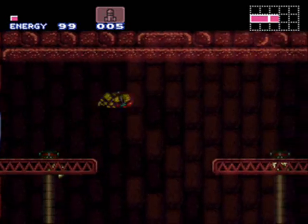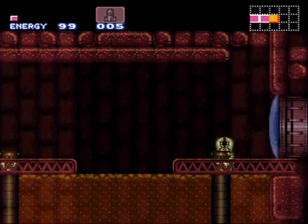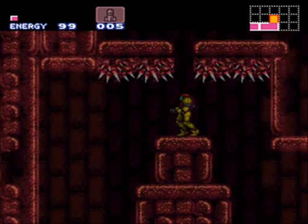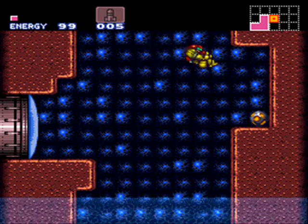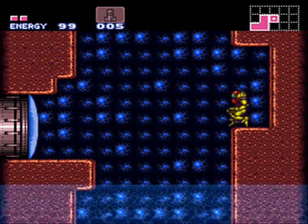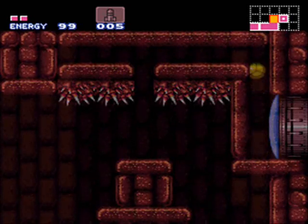Oh, be careful. These rubber claws will — this pain. Up here is your second energy tank, and you really, really, really need this. But be careful in this room because it is guarded by a death pit — there are spikes down there. Unless you're single wall underwater wall jumping, you're not getting out. So be careful, but you do need this energy tank.